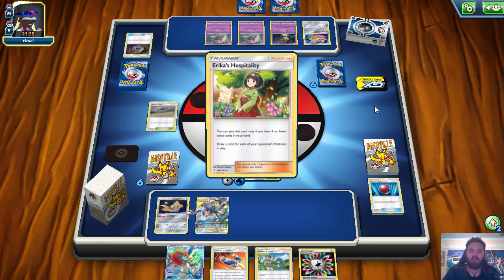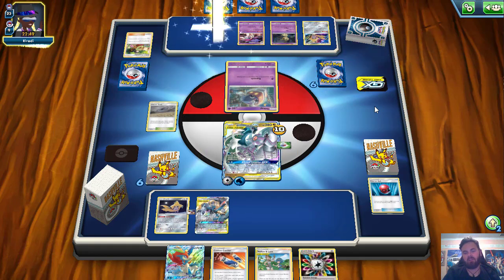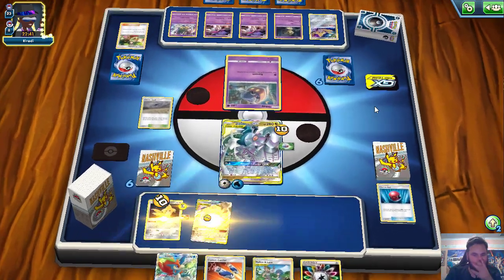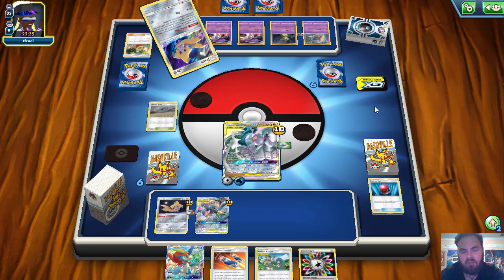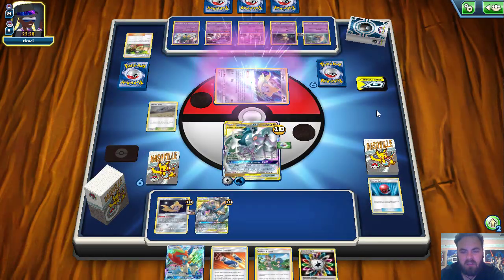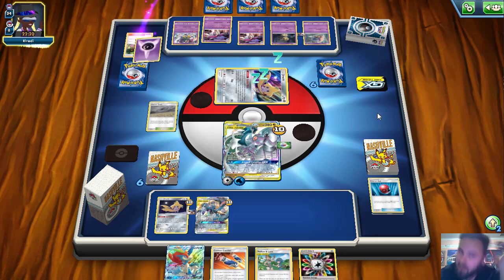We have a Mallow and Lana in hand, so even if they do get damage onto us we can just heal it off very easily. If we can capture that Mimikyu, that's probably the main thing I want to target because they can copy the Ultimate Ray. We are going to see a Distortion Door — no big deal. Charging up Lucario and Melmetal is just incredibly good. He's forced to put energy on Inkay, he only has two cards in hand so he's probably going to hunt for a Supporter. He brings up Jirachi — only one Psychic in discard.